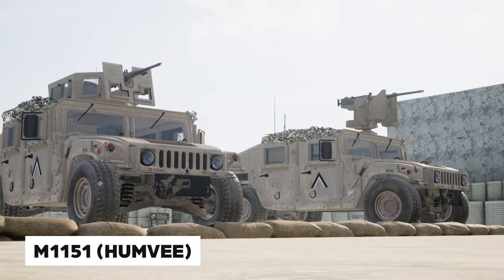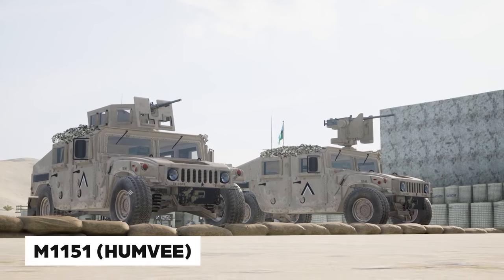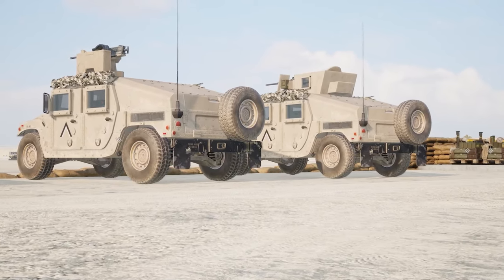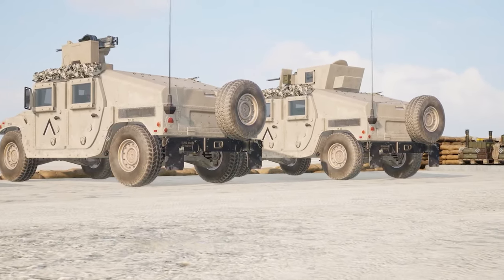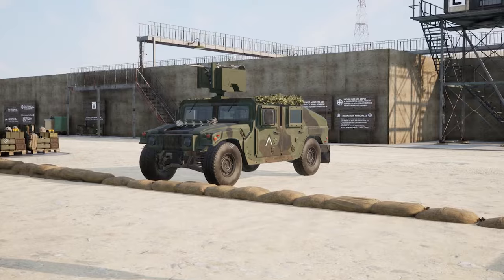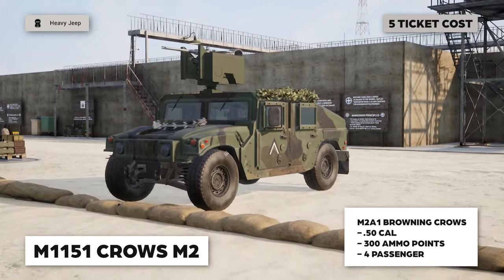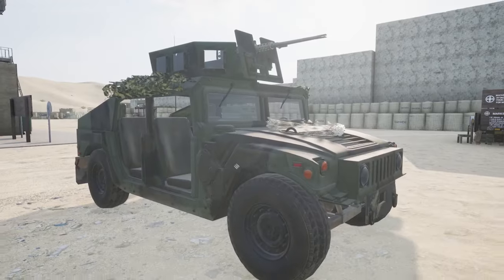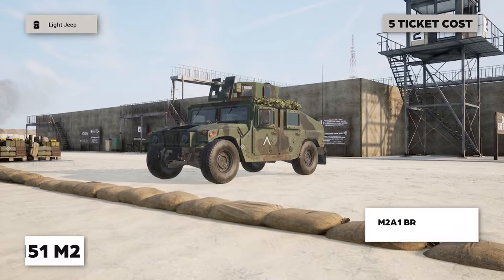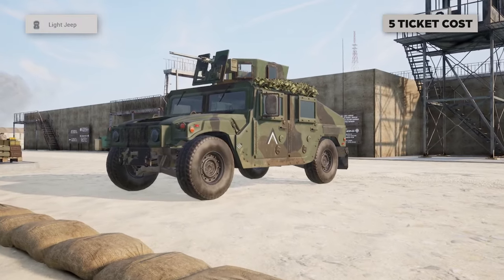It's time to talk about the light vehicle options for the U.S. Marine Corps. Marines are primarily going to operate the M1151, or Humvee. There are three different variations of the Humvee, each with a .50 caliber machine gun on top: an open-top with closed doors, an open-top with open doors, and an RWS (remote weapon system). The RWS can seat four people and hold 300 ammo points. Both open-top versions can seat five people and hold 300 ammo points.